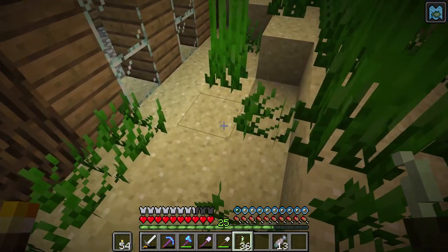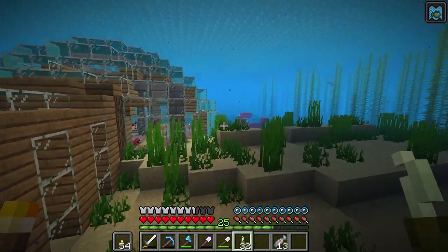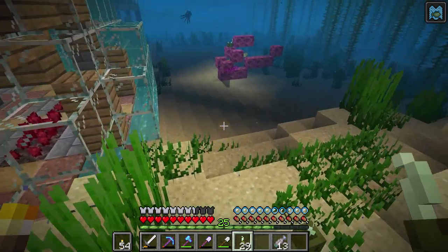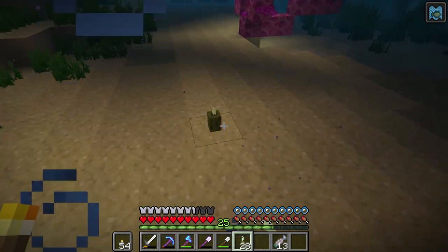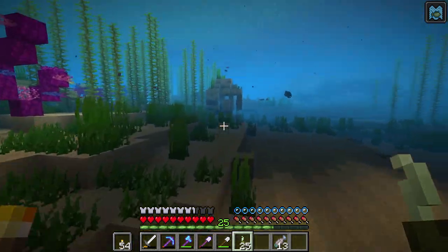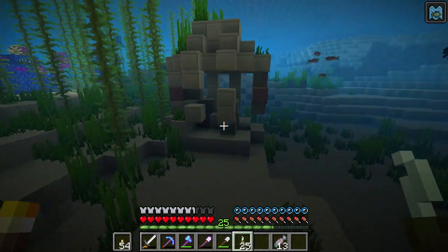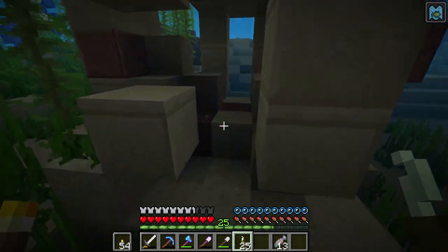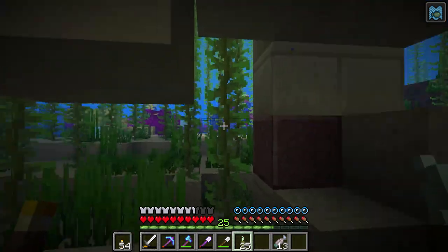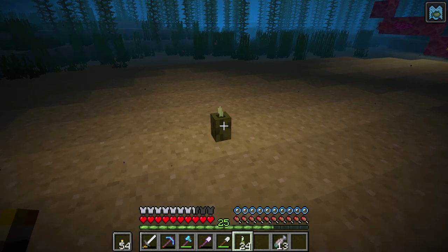I figured just lighting this area up and getting in between these guys would make this look really good and give more life to this area. I wonder about having sea pickles right there, even around the dome — and especially down here in places where things are not bright at all. That would definitely help. Wow, there's a structure over here? I didn't even know that. Is there a chest inside? No, there's not a chest — but man, there's an actual structure there. How'd I miss that?